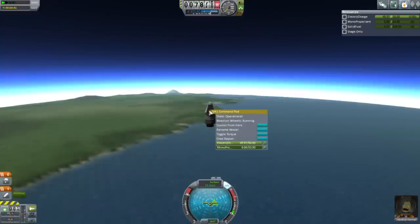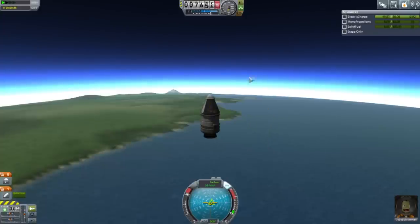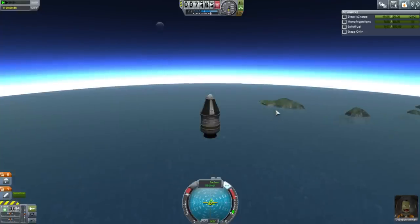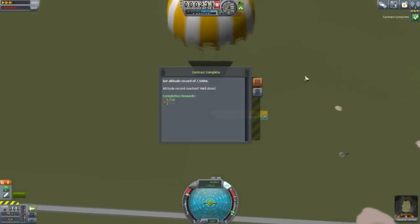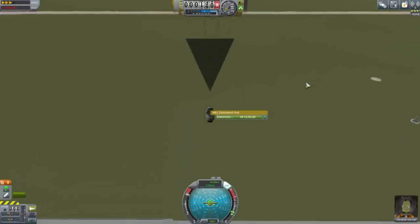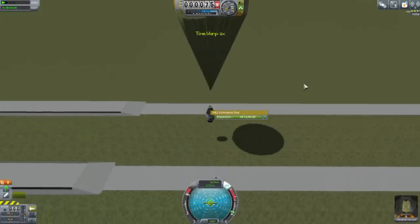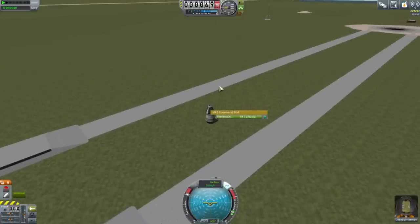Gather scientific data — can we get a crew report? Okay, we can't transmit right now. Let's just keep that data. Should have put some goo containers on. We're gonna head back down — let's just go with the parachute. We got that altitude record. Much reputation, some funds — all good. Usually when we did these SRB launches, the first launch would explode the SRBs on touchdown because it's going down so fast. But with the smaller SRBs now, it lands nice and neat.